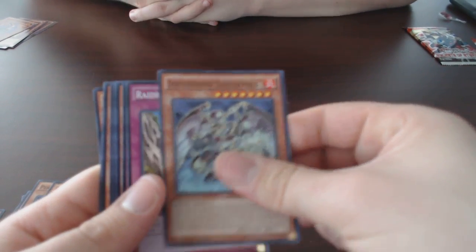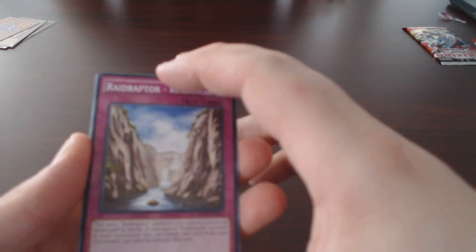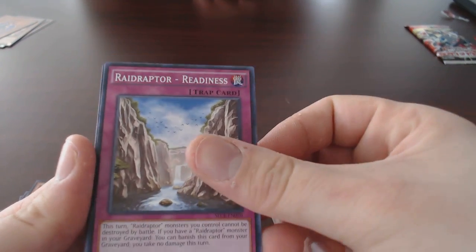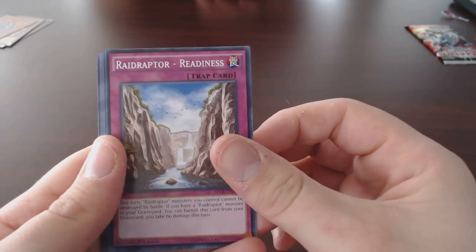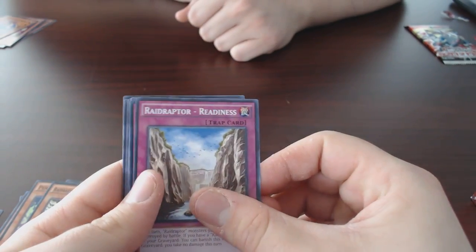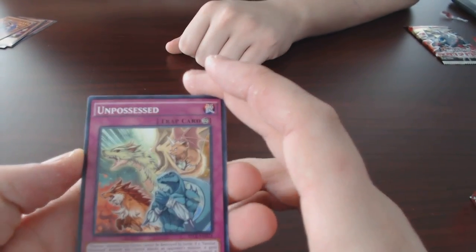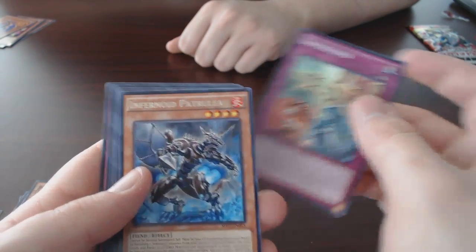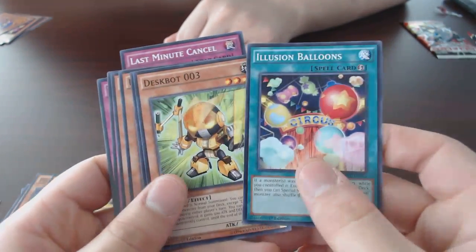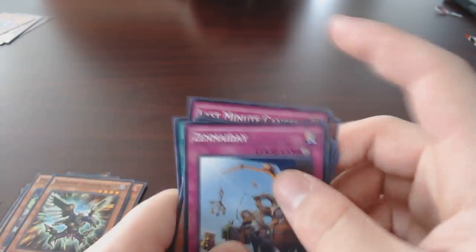Another Unizombie. Unizombie was the main thing until the new stuff comes out — I believe next month. Oh yeah, the new set's finally coming out next month. Yeah, Raging Tempest finally! The Unizombie build for Shiranui was really the only way to run it unfortunately, but with the new support I really want to build a Shiranui deck. Unpossessed, Infernoid Patrullia, Last Minute Cancel, Illusion Balloons, Deskbot 003, and Zen Mayday.